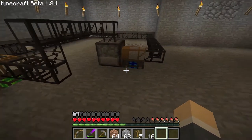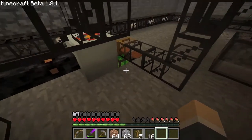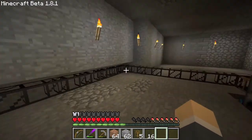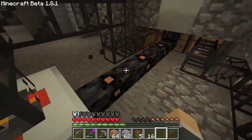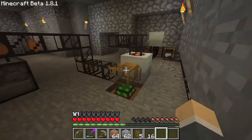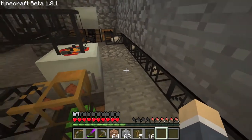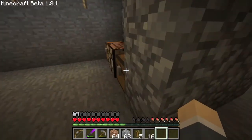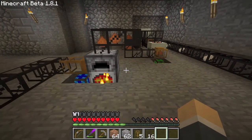So, to conclude: these pipes and this engine are coming from the mod called BuildCraft. These things here — the generator, the macerator, and cables — are from IndustrialCraft. The copper and the tin are also from IndustrialCraft. And I think that's all we have used in this episode.